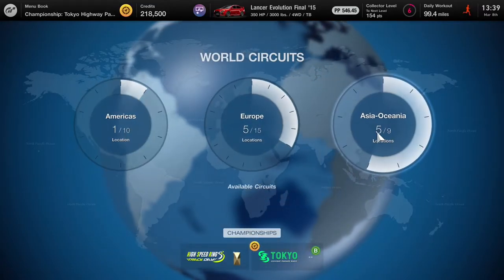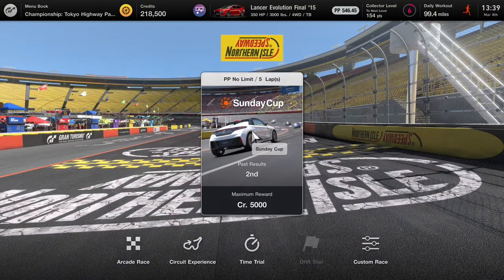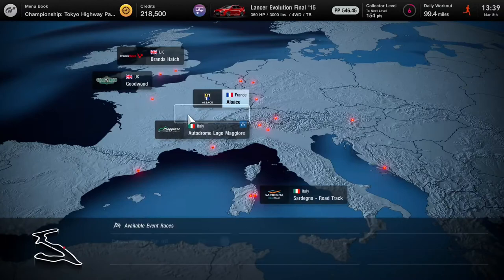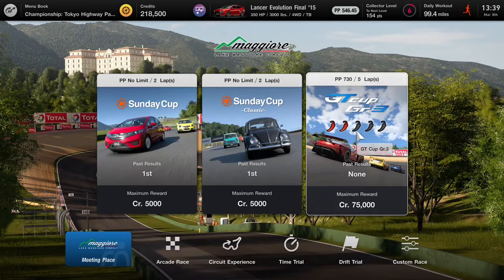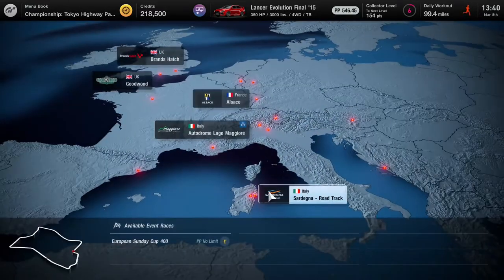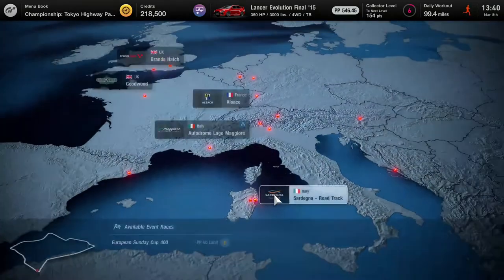That takes us to the next point, which is completing the World Circuit. This is where you're going to make a lot of your money, if not all of it. As you complete these, you will get CR rewards from basically the story mode. If you are doing the menu books and continually come in here to do those, you will continually just get money — some give more, some give less. For example, if you have a GR3 racing car with 730 PP or less, you can complete this race and get 75,000 every time for first place. If you do a clean race — meaning you don't run into any walls or cars — you will get a 50% bonus, so that would be over 100,000 just for completing one race.